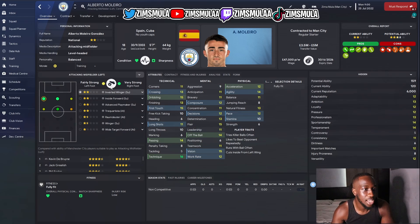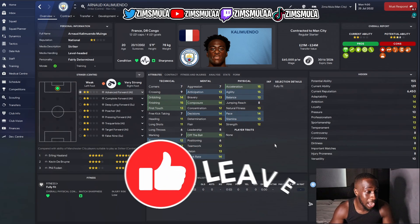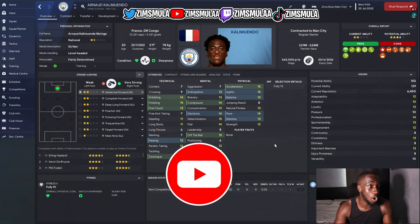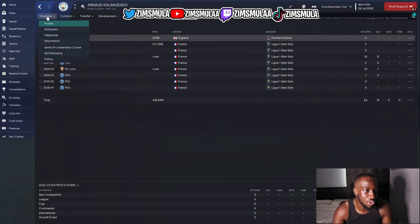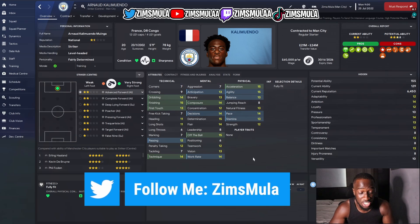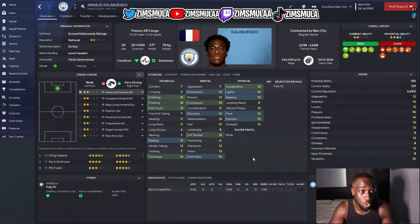Our striker is Cali Muendo — five foot nine, potential ability of 155. The team is a bit short overall but this guy is a bad man up front. He did absolute bits for Crystal Palace alongside Nelson Viper. He'll cost about 21 million having moved to Rennes last season for 17 million. He's a French international at 20 years old with a lot of room to grow.